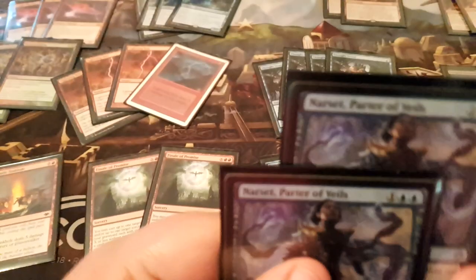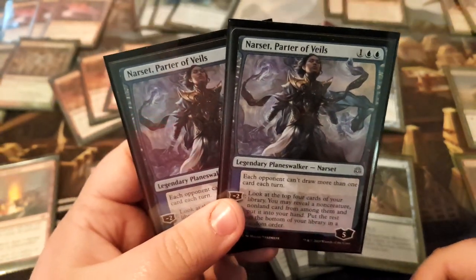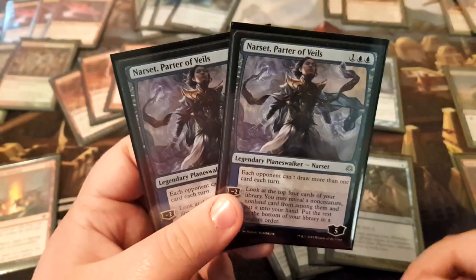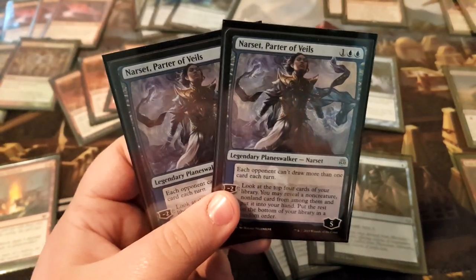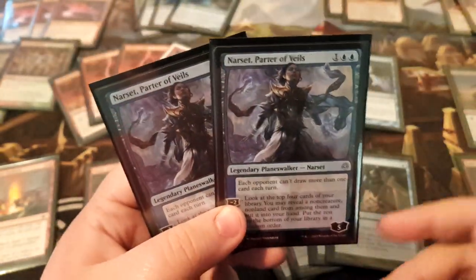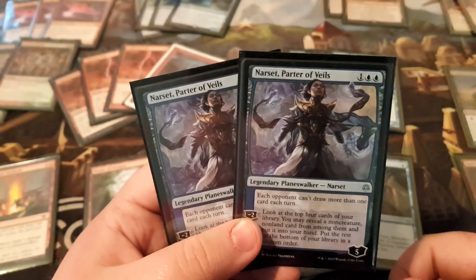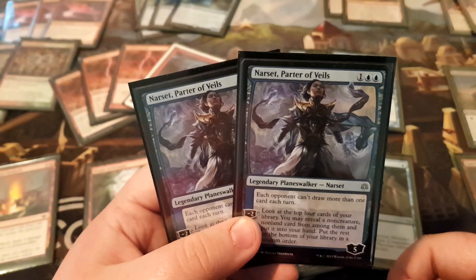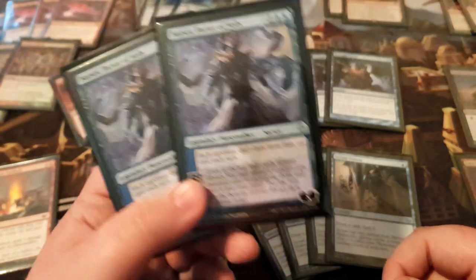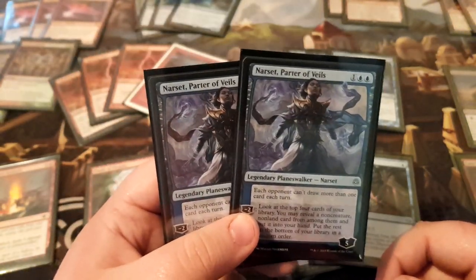Next we have two copies of Narset, Parter of Veils, because this card is just actually busted in certain matchups. In the mirror it's not as relevant because you have stuff you don't want to hit — like Phoenixes going to the bottom of your deck. But someone plays it on turn three and it just sits there. In the mirror they can't draw more than one card, so it just blanks your opponent's hand. Comes down on turn three and molds the game around it. You Minus it once, find a card, it replaces itself. And if not, it forces them to spend at least one or two of their cards to kill it.